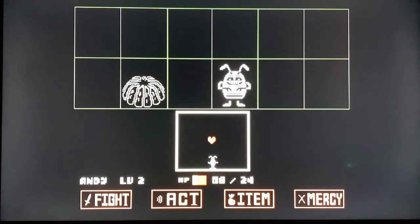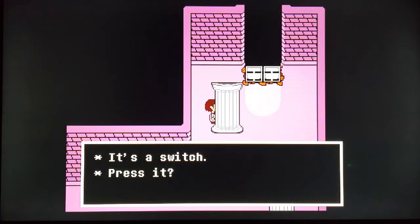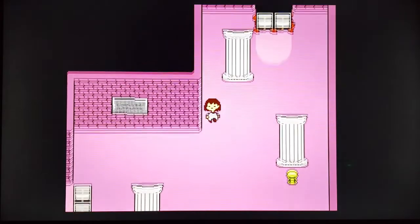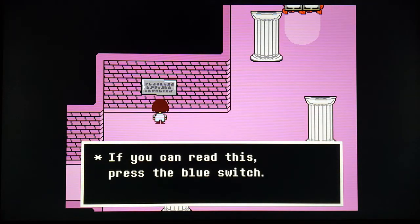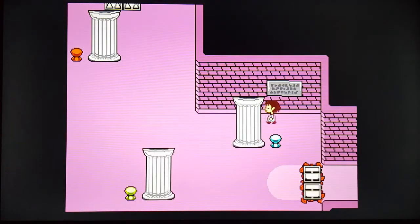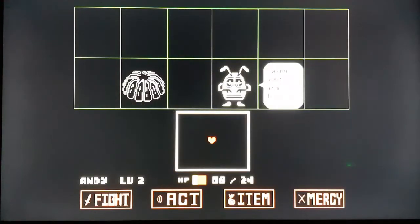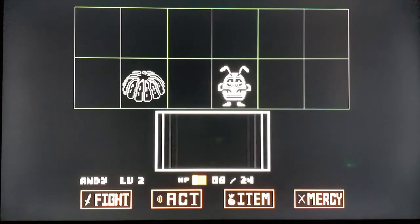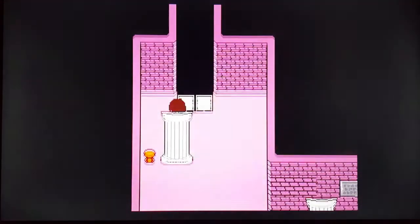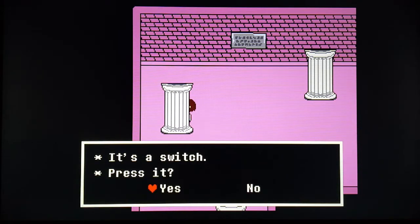If you spare that guy first, this other guy just dances and then you can spare him after. The switch is behind the pillar — not one of the obvious ones. The sign says 'if you can read this, press the blue switch,' and there was a blue switch behind the pillar. Here 'if you can read this, press the red switch.' A lot of people skip those signs so they made it obvious by writing it on the side — you've got to pay attention to the signs to progress.